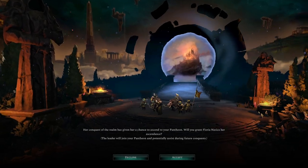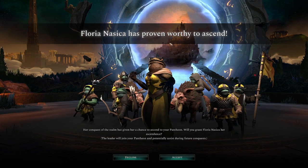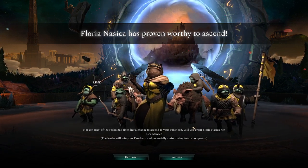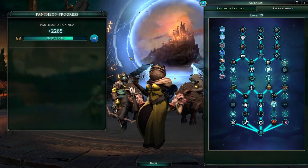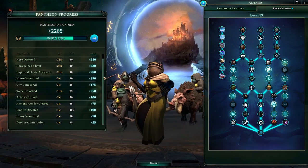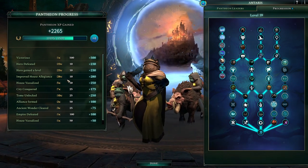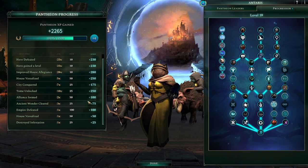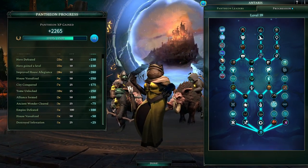Now let's go to ascending and going into the pantheon. You're going to see I've got a bunch of stuff unlocked already. But Florian Naseca has proven worthy to ascend absolutely. So she will come join the pantheon. And as you get more rulers into your pantheon by winning games, you can see you accumulate these Pantheon Experience Points for various things such as hero defeating, leveling up heroes, improving house allegiance, all kinds of stuff. Victorious obviously is a big one. You still get points if you lose, just a little bit less.